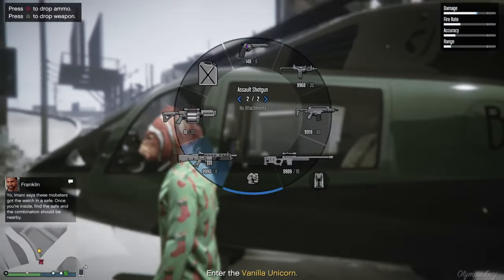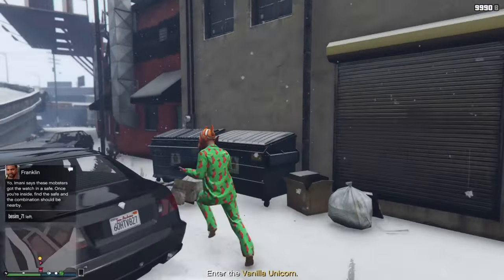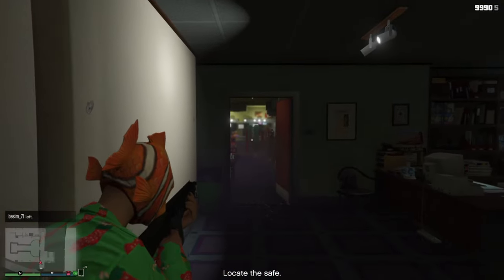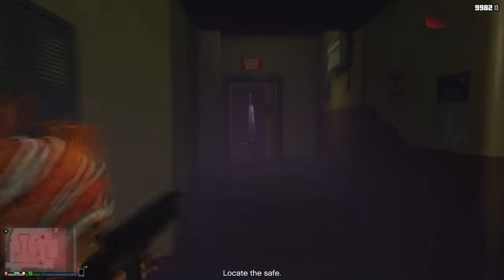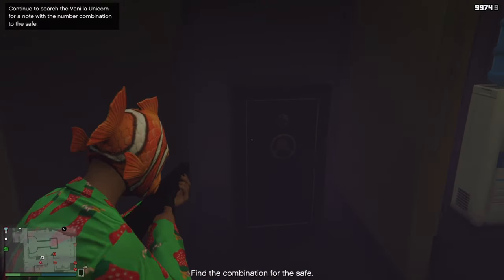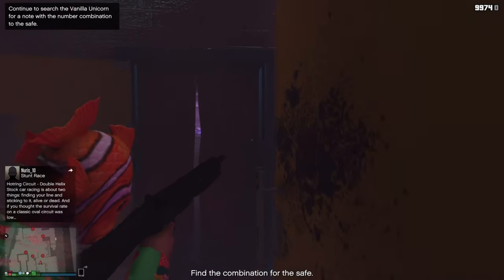The mission takes place at the Vanilla Unicorn — the shoe store or adult club, however you want to say it. A client lost a watch; you have to go there, find the safe, and then find the safe code. If you enter from the back, the location of the safe will pretty much be on the left, and after you find the safe it says you have to find the combination.